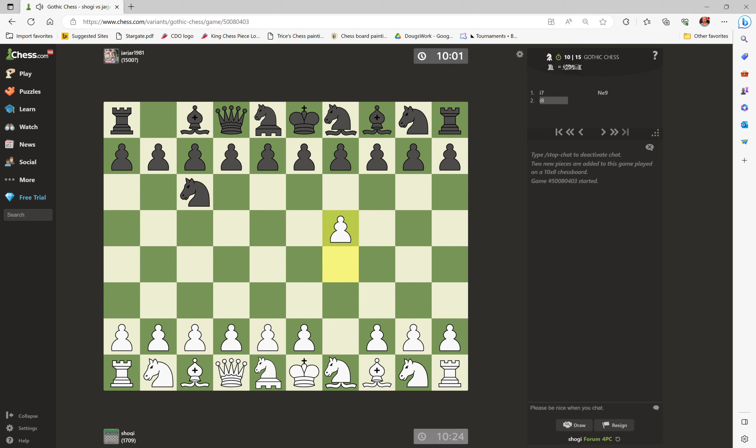I'm playing the spike opening — that's G4 and then the super spike G5. Playing against Jar Jar 1981. So yeah, this is a pretty standard opening. My opponent has a 1500 question mark rating. But I have to say, this is a pretty good opening for black.